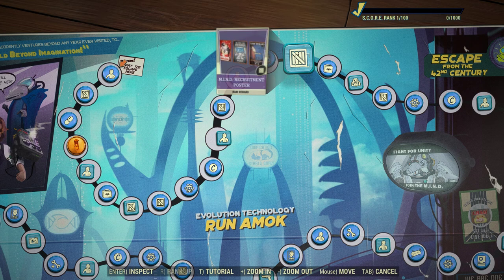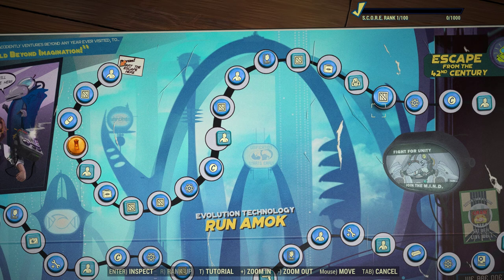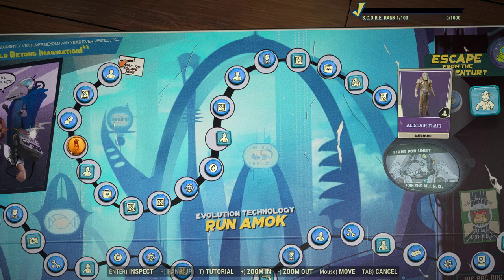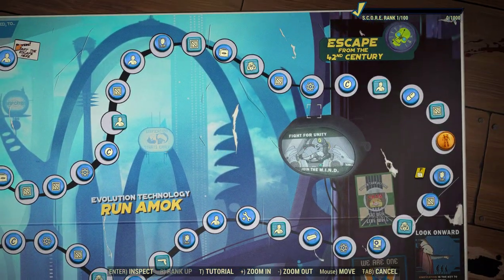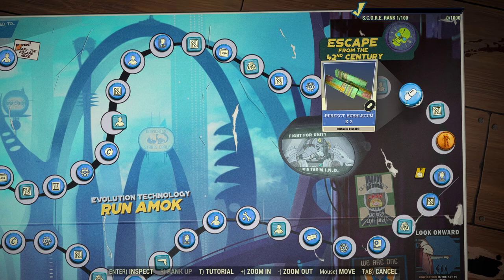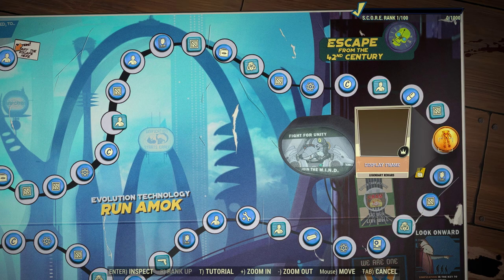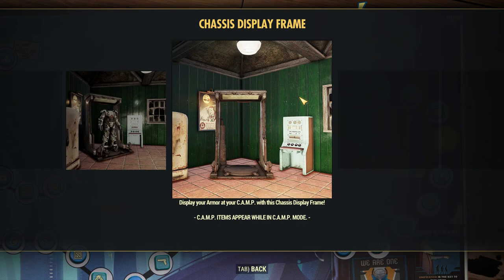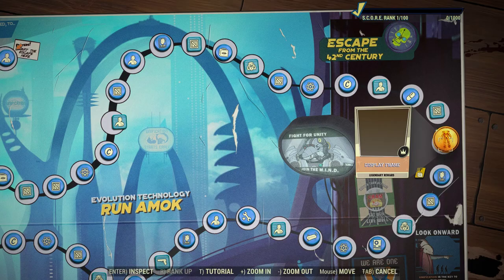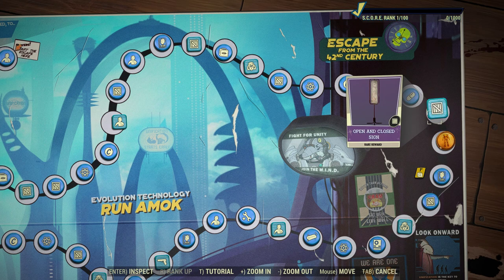Apparently Nuka-Cola is still going strong in the 42nd century. Power Armor paint and the Elastir flare. Then we go around — open and close sign, not terribly exciting. Now this is what we want: we're finally getting a good functioning display frame. That's at rank 24. Another pet peeve of mine — I wish when you select these items it would tell you the rank, instead of having to count them manually.